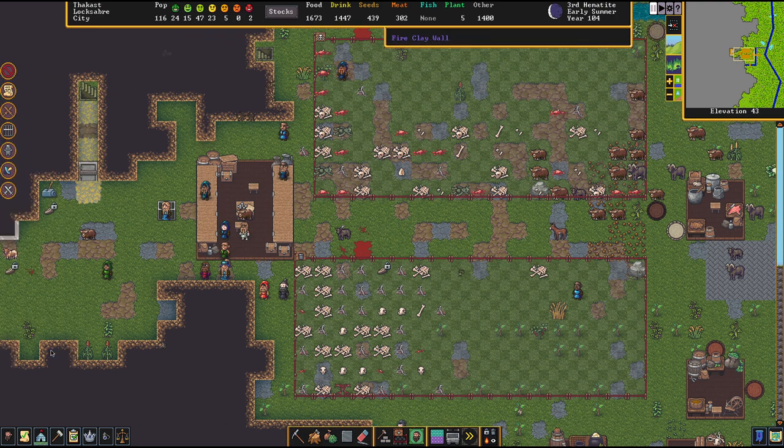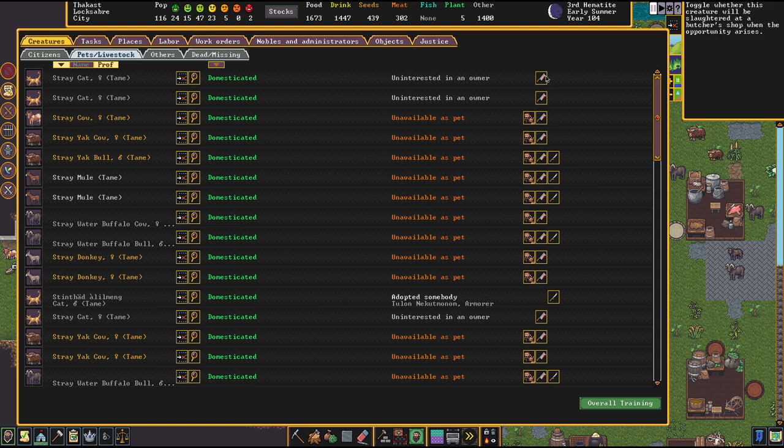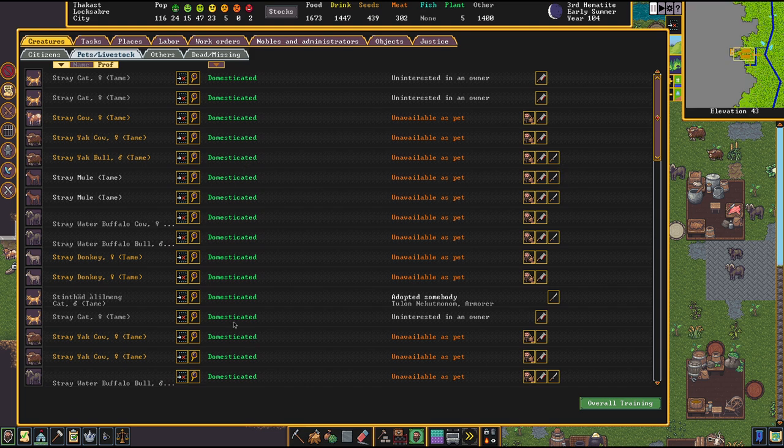First of all, let's give you an overview of where to see your animals. You find your animals in the Pets and Livestock screen. You can see how they are named, their gender, if they are domesticated or not, and if they are currently a pet of somebody. The most important buttons are: designate for butchering, designate to be adopted as a pet, and designate for gelding so it cannot reproduce anymore.